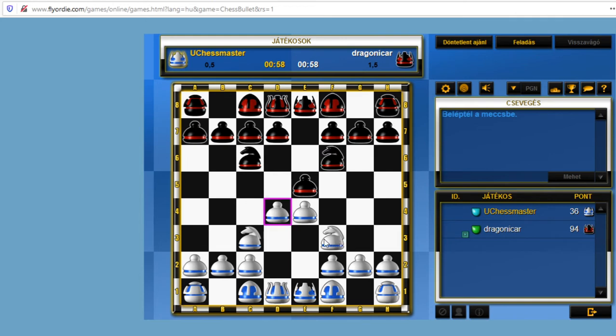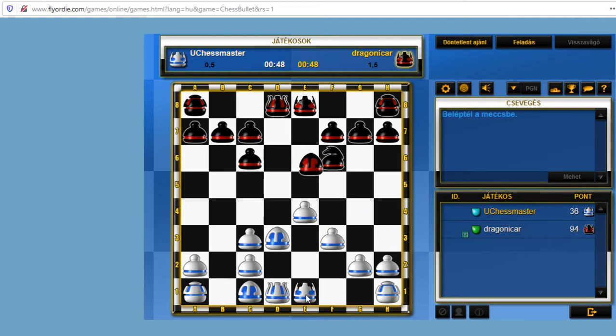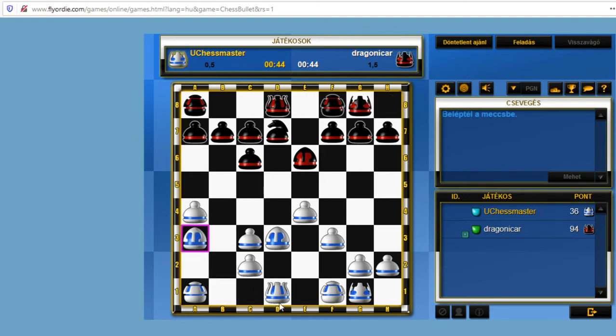This is d4, nice defense again, with d4, takes, takes and bishop to c5, bishop to b4 — normal move. Let's take his knight, he's going to take my knight and c6 check. My next move will be bishop to d3. He's probably going to castle. Let's defend. Castle, then planning to take a4, preparing bishop to e3, rook to e1. Our time is about equal.